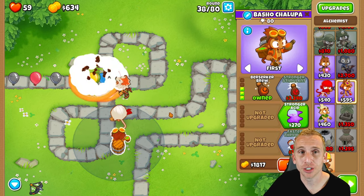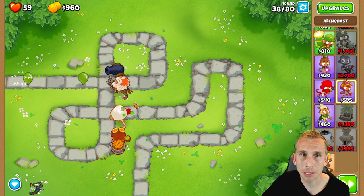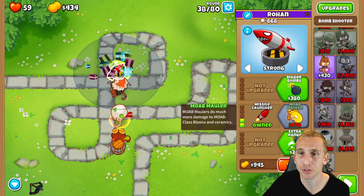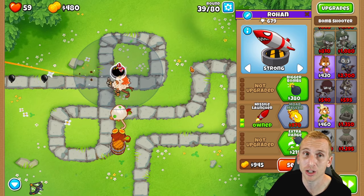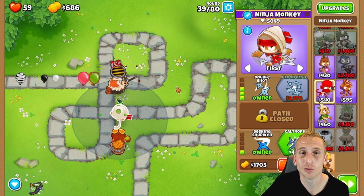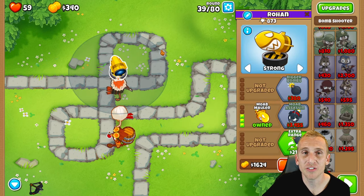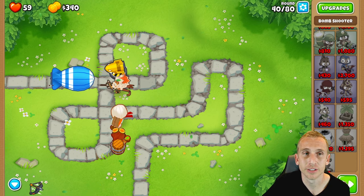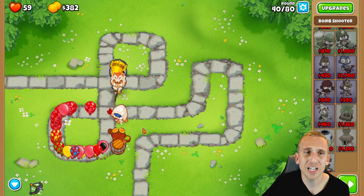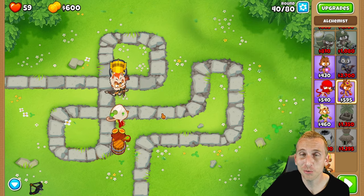With this little combo, we're pretty much good to go. All we have to do is prep for Round 40, the MOAB. Sometimes these guys can pop it on their own, but I don't want to take a chance. We're going to upgrade the cannon to faster reload and missile launcher, then save $970 for a MOAB Mauler. The MOAB Mauler will open up the MOAB on his own, and then this little dream team will wreck everything else — Round 40 will be super easy with no abilities needed. At the end of Round 39, we buy the MOAB Mauler on Strong, hit play, and watch him open the MOAB near the top while these guys clean up. It is a foolproof plan.